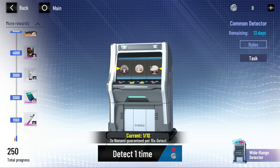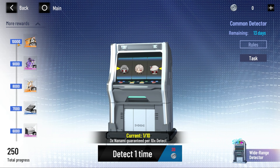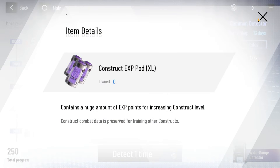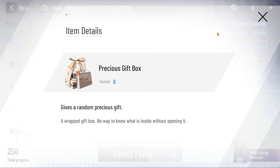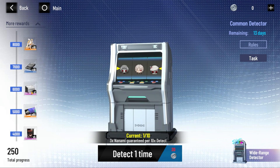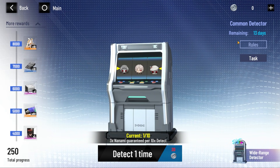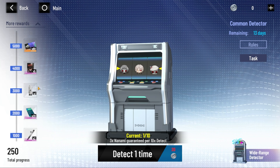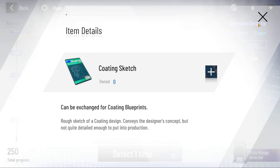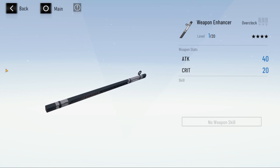We obtained 250 points so far. We're almost there to 1,000 and we have to make it all the way to 10,000. Along the way we get some event construct R&D tickets, some EXP pods which is not bad, some precious gift box, a skill point, and a cog pack. Over here it looks like basic weapon R&D construct tickets, some gears, a totem, a small object, a coding sketch, and a weapon enhancer — basic stuff.